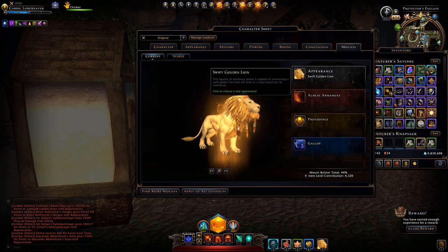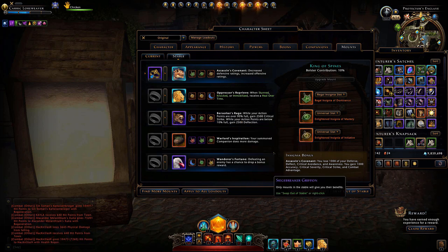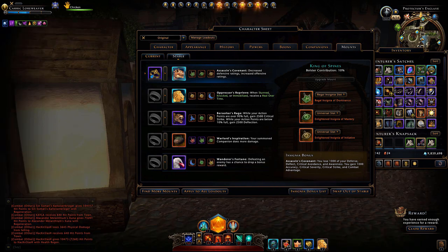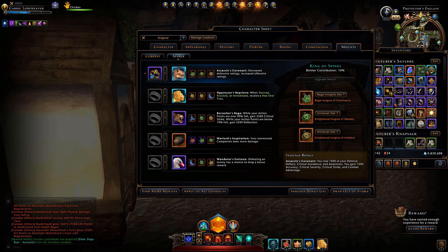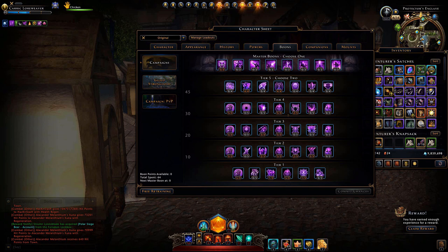Mounts also contribute — when you go to your stable you can see what insignia bonuses you have and how they help you. Different mounts can give you different extra combat powers and insignia bonuses that can increase your combat stats. I also have a recent video with some mount buying tips. One more thing: completing campaigns lets you acquire boons, which can be selected to help your numbers and percentages too.